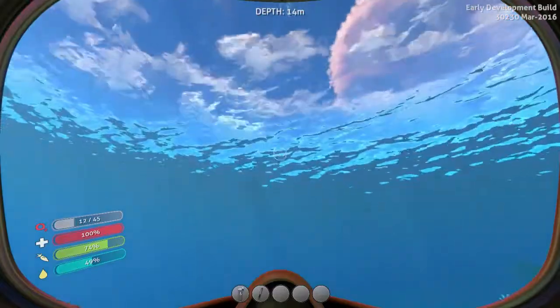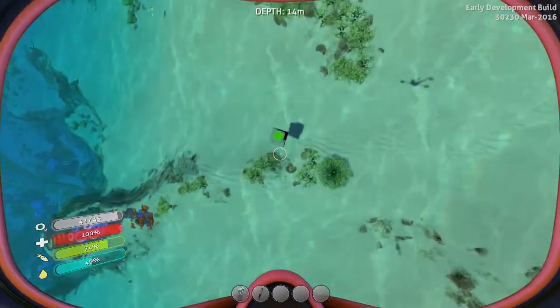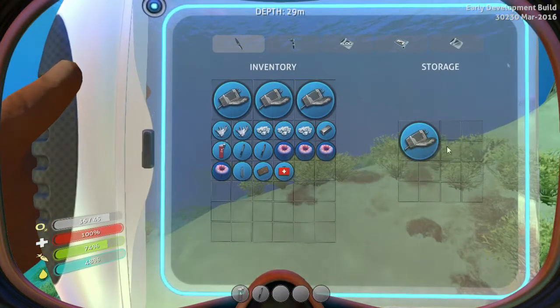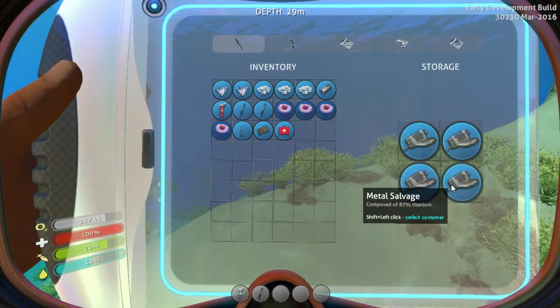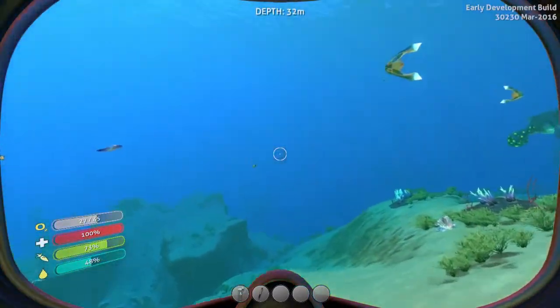I need to get some air. That was a lot of fiddly fiddly faff faff. I'm topped up — come on, use the locker! Let's bung stuff in. This is tiny! This locker is tiny! Apparently my small body can actually hold more stuff than that tiny bloody locker — bollocks to it.